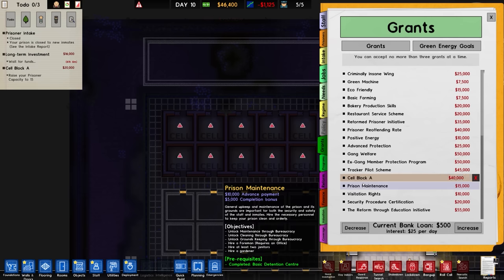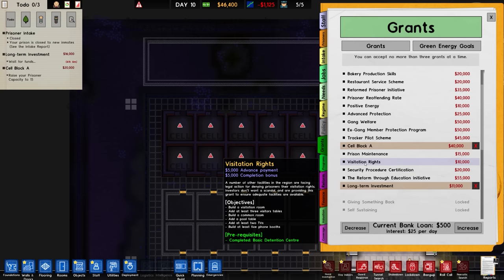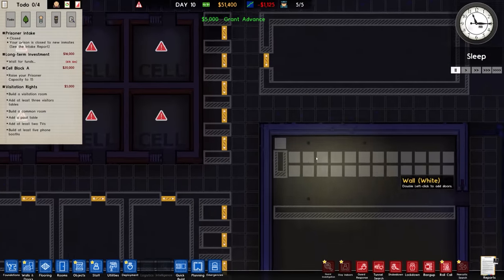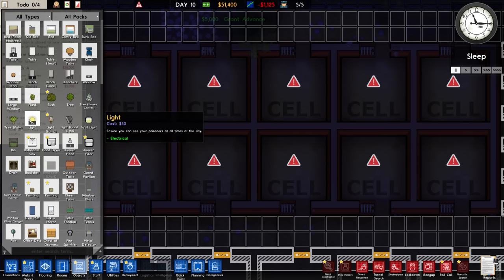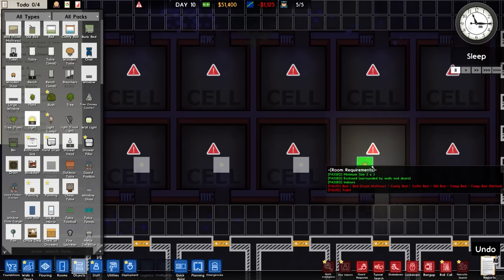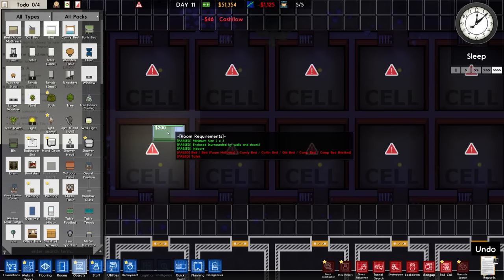Long-term investment we've got going. Cell block A we've got going. What else can we pick up? It's going to be visitation rights because we've got the buildings for - well, half the buildings at least. So let's work on the cells.